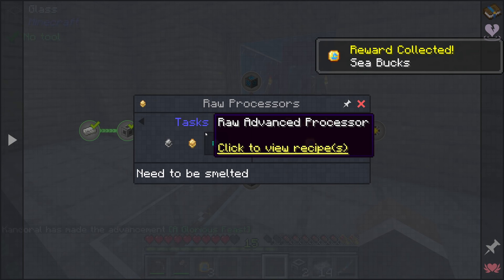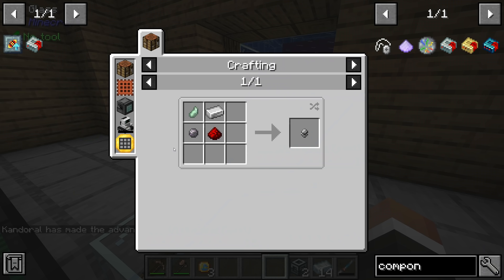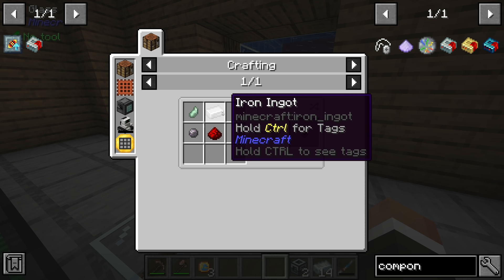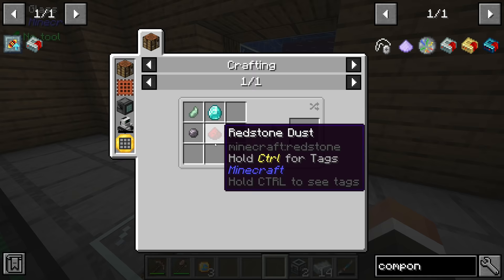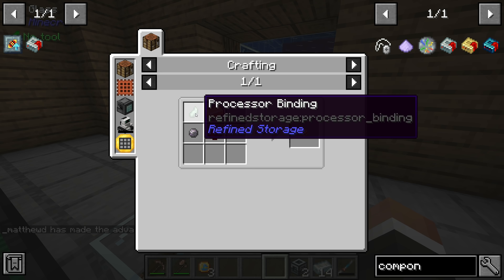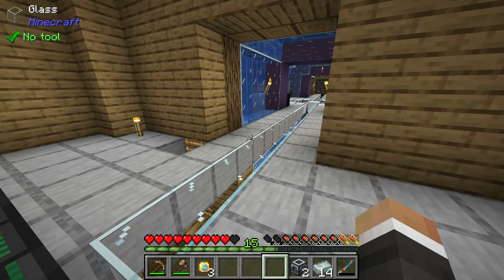I'm going to leave the silicon running while we start working on the raw processors. There is the basic, improved, and advanced raw processor. Each one is made in a fairly similar way - with redstone, silicon, and processor binding. The only thing different between each recipe is the material in the top right: iron for basic, gold for improved, and diamond for advanced. Out of all these resources, the only thing we don't have right now is the processor binding.